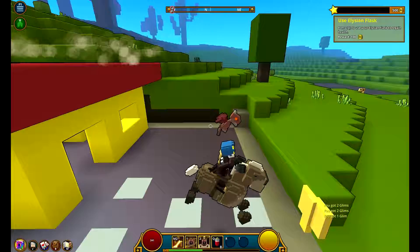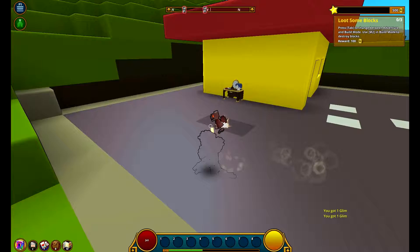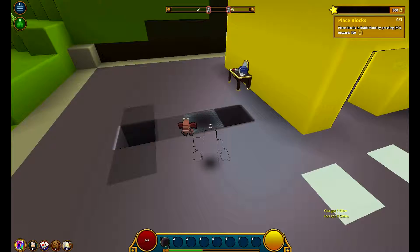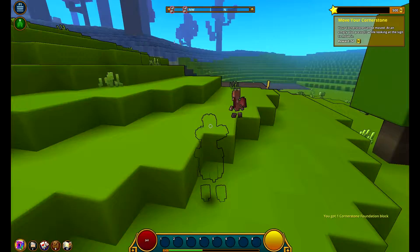Cornerstones are your typical house. If you press tab you can enter builder mode - though you have to wait a moment before it activates. Once you're in, you can build whatever you want as long as it's in your space. You can build as high as you want basically. To place blocks press the left mouse button, and to remove them press the right mouse button.